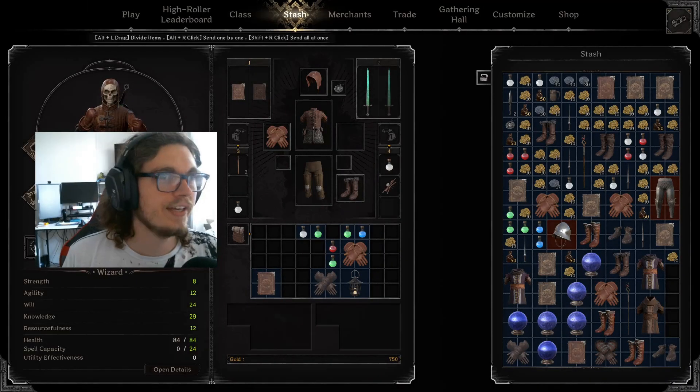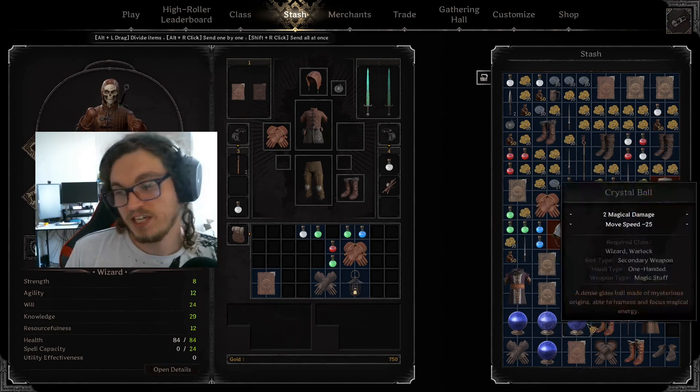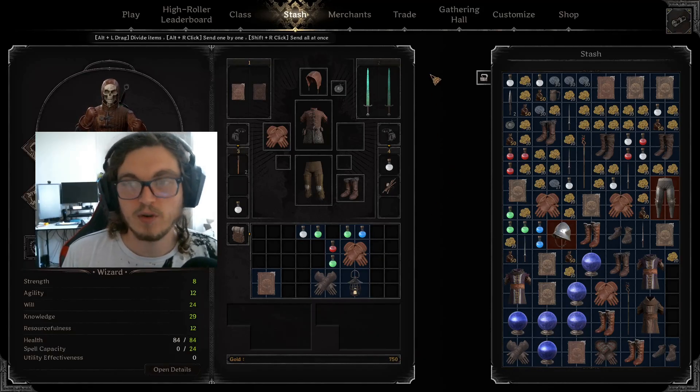Alright, you can see this inventory is just a mess. Nothing's kind of where it needs to be. Got a kind of nice clump down here but it's not helping us, not making us gear up any quicker.